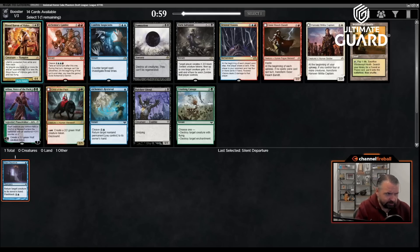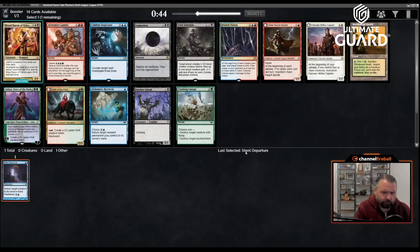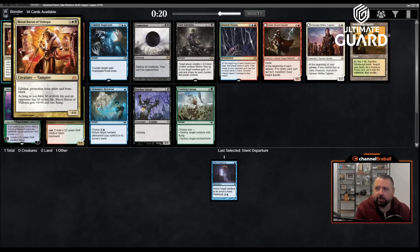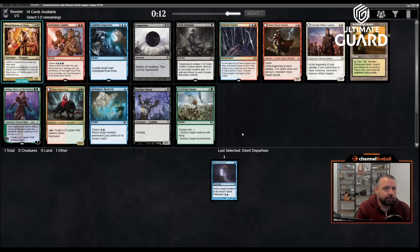Let me give you context for how I draft these kinds of cubes. It's not quite the same as normal limited where expensive spells are just awesome — like Blood Baron of Vizkopa. Cheap cards are still pretty good here. There are fetch lands, a Crushing Canopy — mostly Innistrad cards with a horror theme, which is cool. I think Frank Lepore put this cube together.